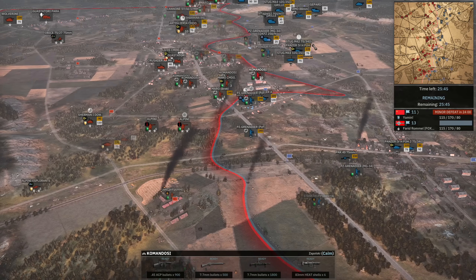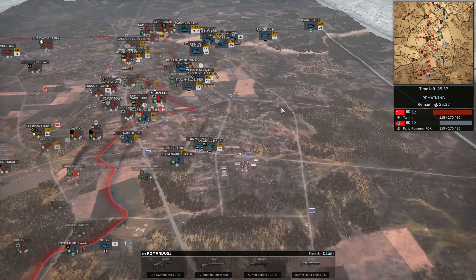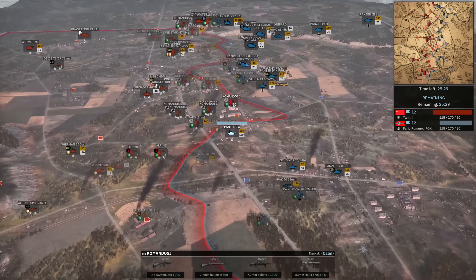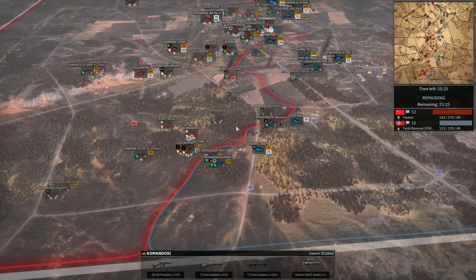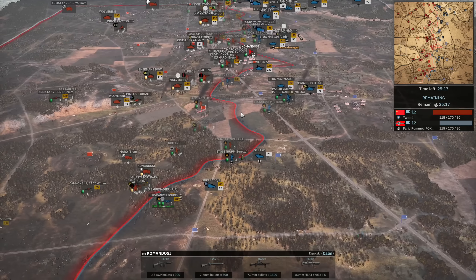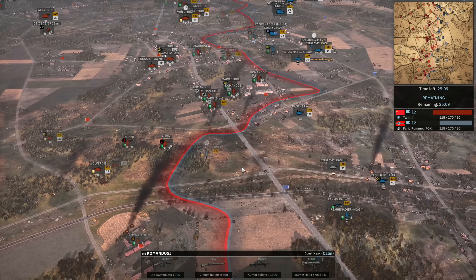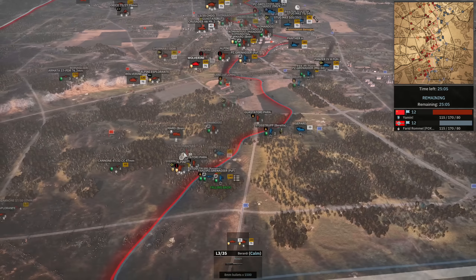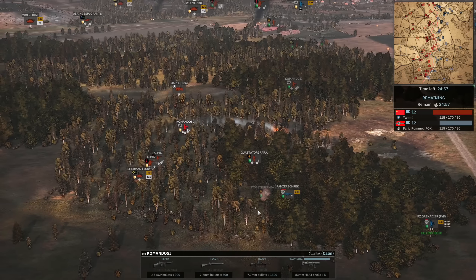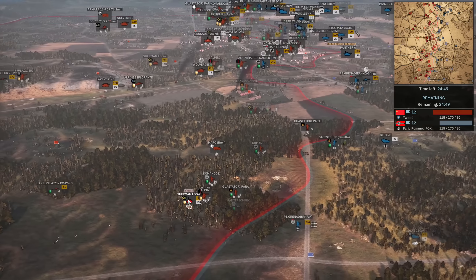If he loses the Sdkfz 250/9 to the Sherman that's really bad — now he has no way to efficiently kill infantry. Infantry is definitely something Farid hasn't really been relying on much. In B phase he brought in all of his infantry and I assume he doesn't have much more — it might just be a case of deck building where Farid really doesn't have much infantry left. We can see tons of veterancy for Yamin: triple star down south, triple star in the town, very little veterancy for Farid. An M42 going down. Panzer IV moved in a little to address it but can't find targets yet. A PIAT kill on the bottom side — the Commandos doing the job. Sherman I approaching the Stosstruppen Berettas, killing those off. The Panzer recon not holding its position long enough to kill the Sherman I.